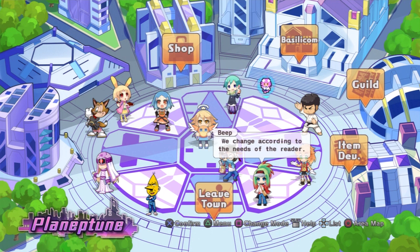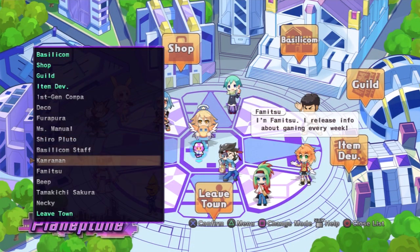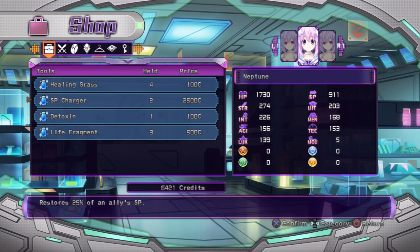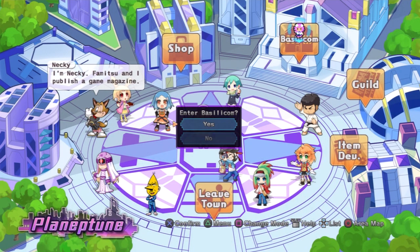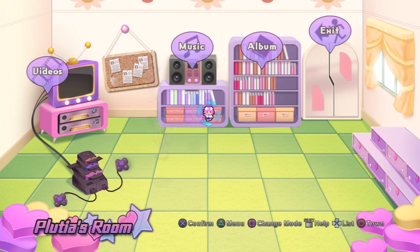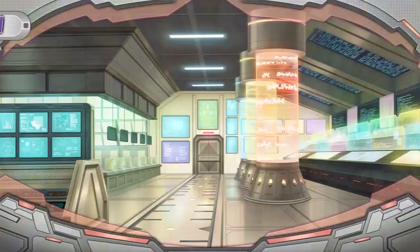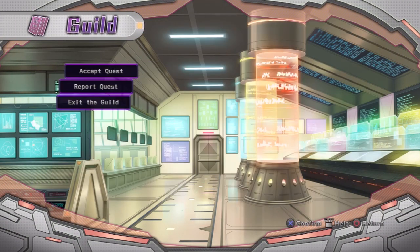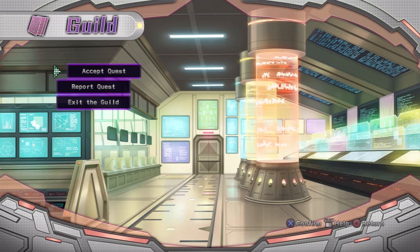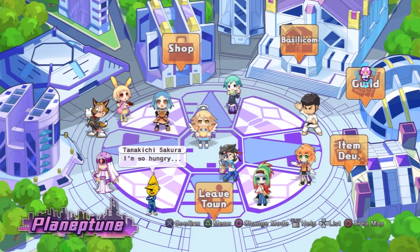This is your main hub once you get into the beginning of the game — this is what the game considers a town. It's all menu based. You can just go to different places and check stuff, like there's an item shop where you can buy items. There's a Basilicom, and there's a guild where you get quests. You basically grab quests, go do them, and it gets you experience and rewards.